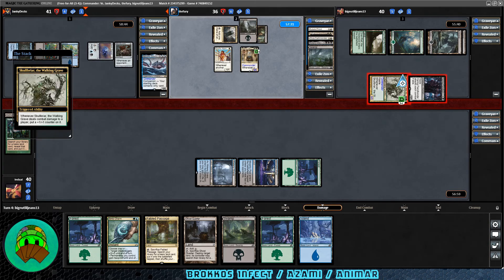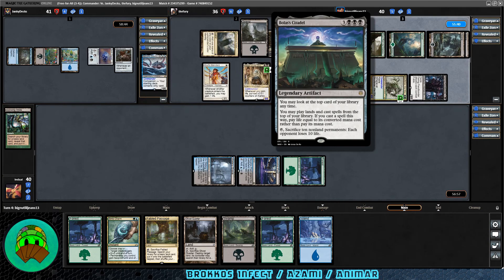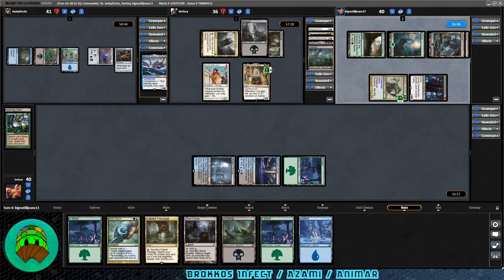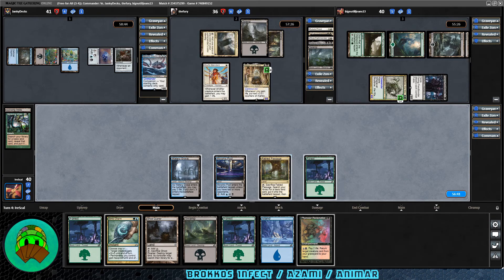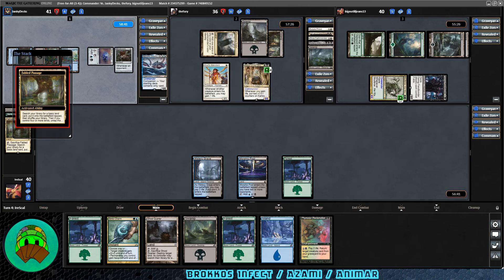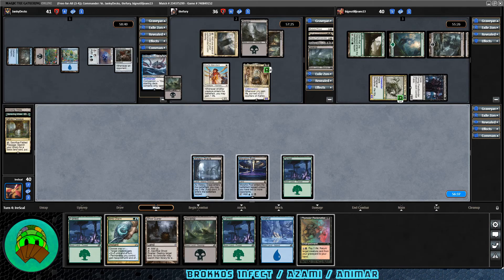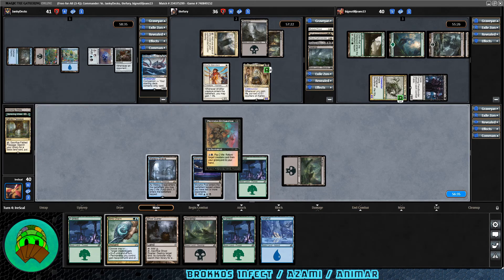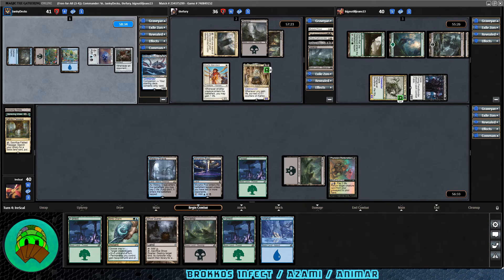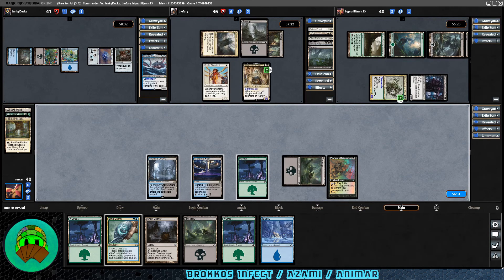Our turn — we get Phyrexian Reclamation. Not very helpful right now. Let's play Fabled Passage, crack it, and get a Swamp that comes in untapped. Let's play the Phyrexian Reclamation — it might eat removal, but just having something on board might be good. If we can set up situations where opponents fight amongst themselves, that's what I'm aiming for, but we really need to draw something other than land. Over to Garuda — Temple of Deceit into play; they get to Scry. Nothing crazy yet.